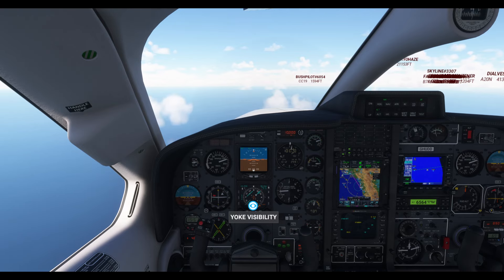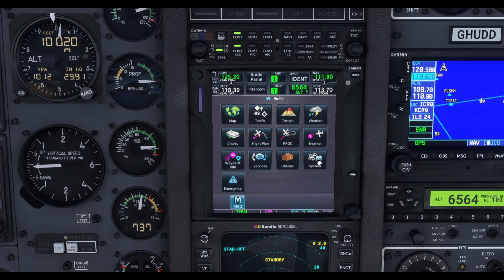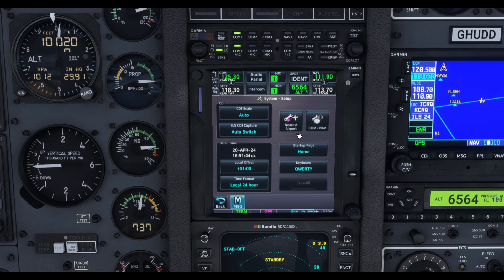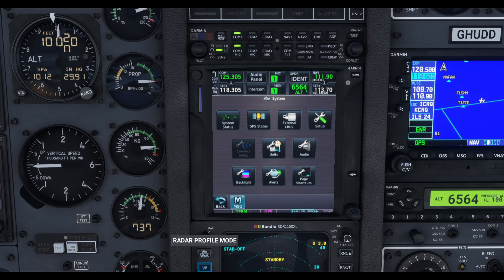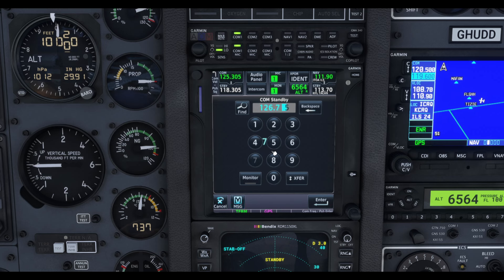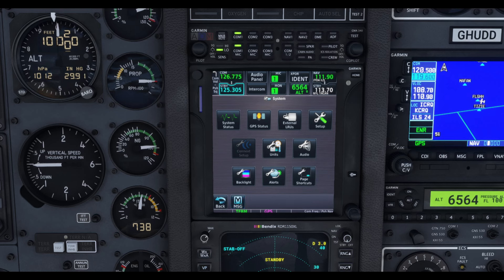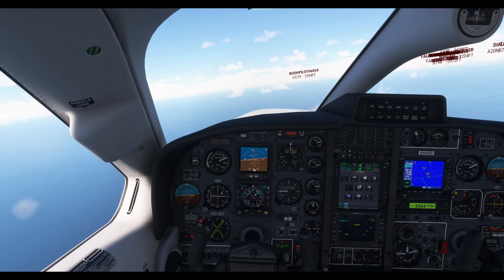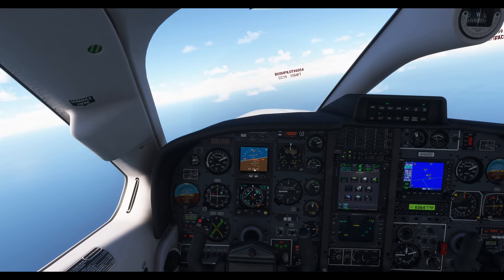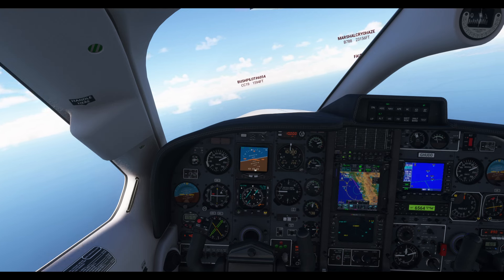One two six seven seven five — I need to check my GTNXI settings. I'll go to system setup and switch to 833 spacing — that allows me to enter 126.775. Yes, it works now. Swap over. Los Angeles Center, this is Skyhawk Hotel Uniform Delta Delta with you at 10,000 feet.